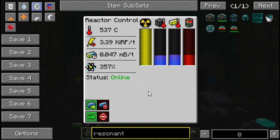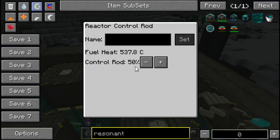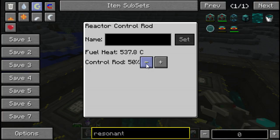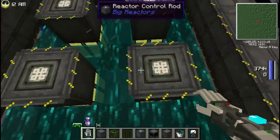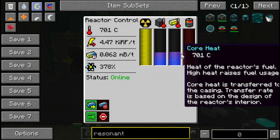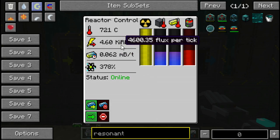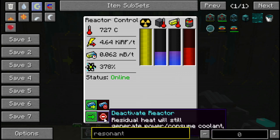Anyway, that is how you create a passively cooled reactor. If we want the reactor to produce more energy, we can just turn the control rods down a little — and there's more energy and more heat, but it burns more fuel. If you want to burn less fuel, you can slow the reaction down. And that's how you create a passively cooled reactor.